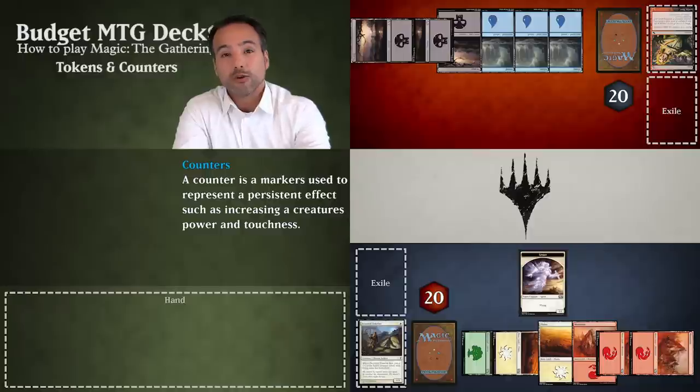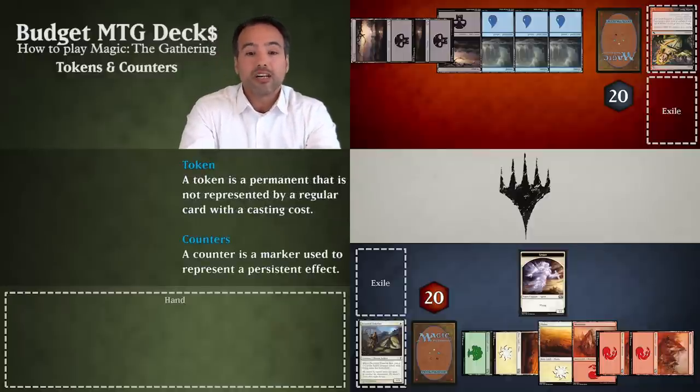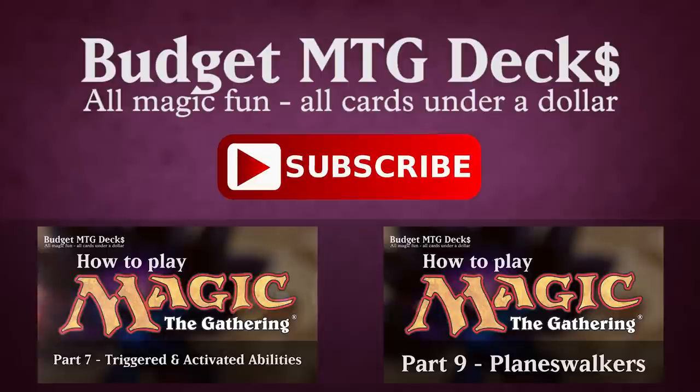That's all there is to tokens and counters. Tokens are usually nothing more than physical representations of creatures that don't have a card, while counters are physical representations of increases and reductions in power and toughness. Thanks for watching — I'm David, this was Budget MTG Decks. Join us next time as we have a look at how planeswalkers work.